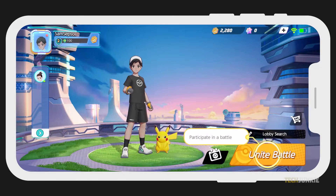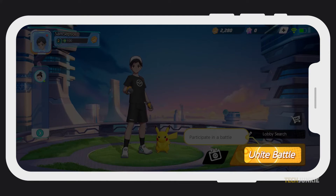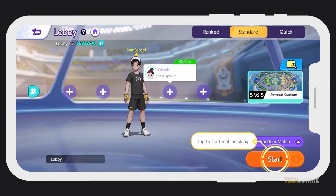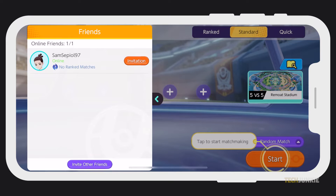If you want to get right to fighting, tap Unite Battle at the bottom right of the main menu to start a lobby. Tap on any of the purple plus icons next to your trainer to bring up your friends list. From here, select a friend to invite to an online match.